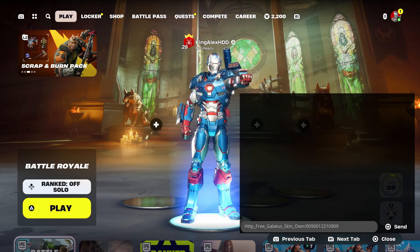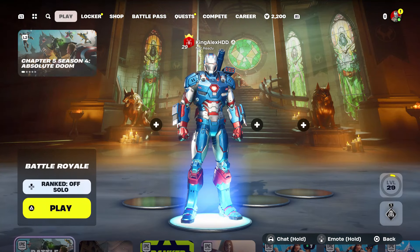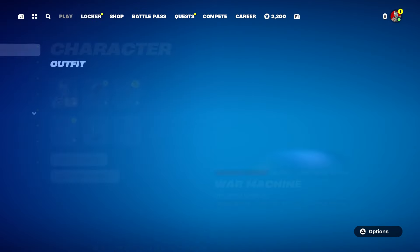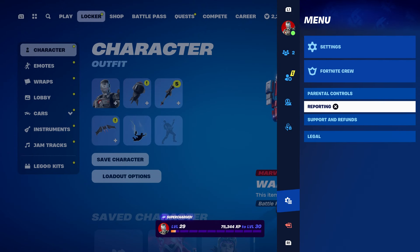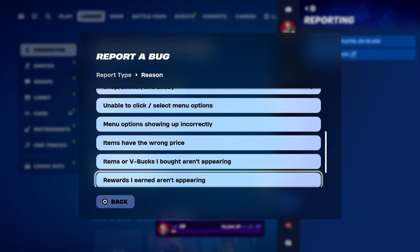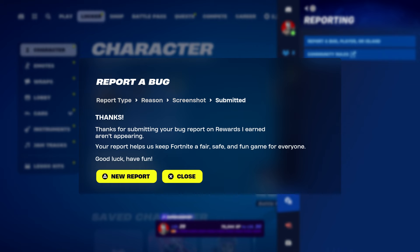Press done and send it to your account. Once you send it to your account, take it out, press done, back out, and make sure you hover over to the locker. Press the pause menu, go to reporting, report a bug, go to shop locker lobby, and go to reward iron not appearing. Galactus is a reward skin — press that, click continue, and then click accept. Then click close.